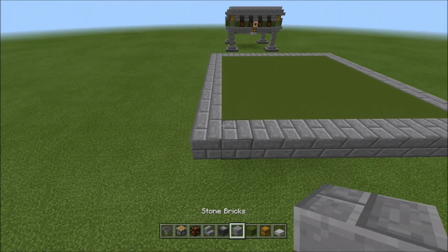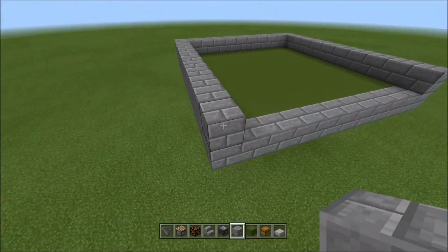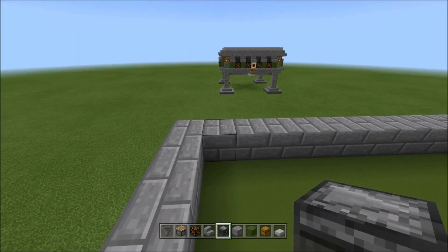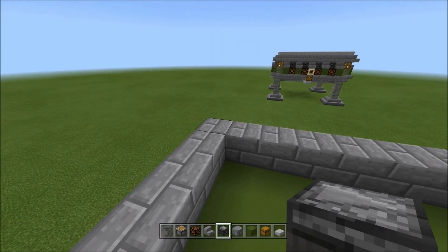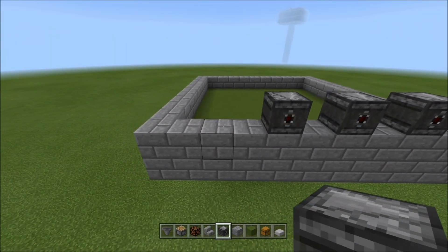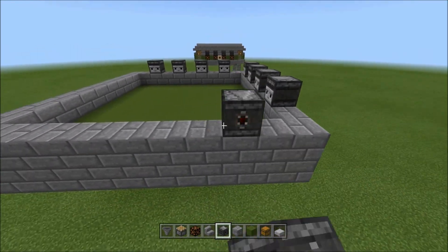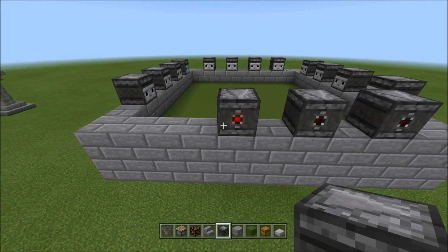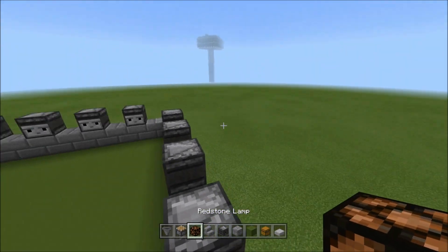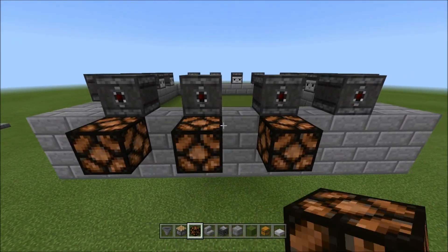Now we're going to come up on the sides with our stone brick. We're going to end up breaking the ends off, so just leave them for now. Then we put the second one in — we're not counting the end since we're breaking those. On the second block, we put our observers, skipping a space of two, same thing on the other side. You should have four observers like this on each side. Make sure the redstone part is facing out — that's why we're placing them from the outside.